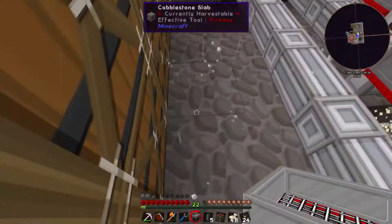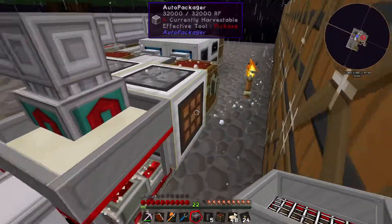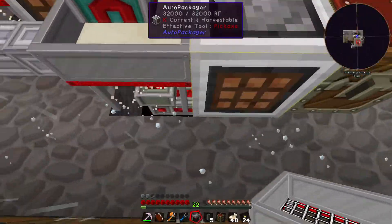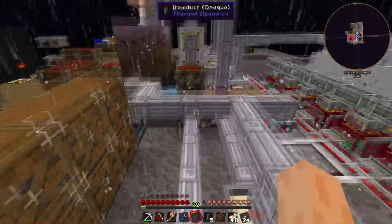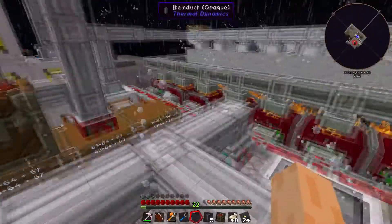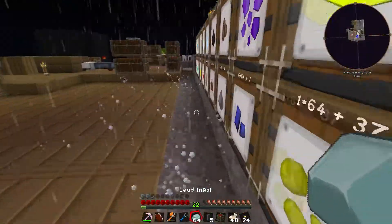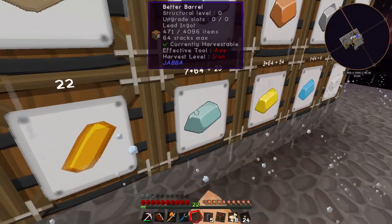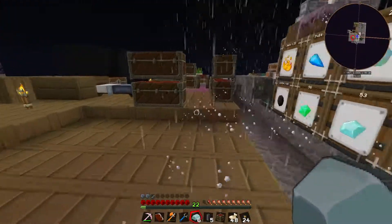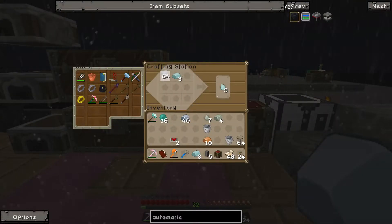We've got molten invar now, which we can pour out. We should only need one block for now. There are lots of different metals in there — nice. I've got one, two, three layers in the smeltery so it melts down about 27 items at the same time. We need to turn the invar into nuggets, then we can make an Automatic Sieve.